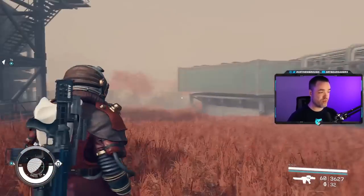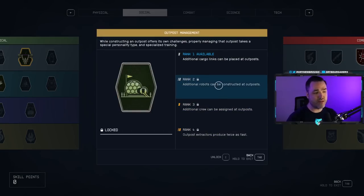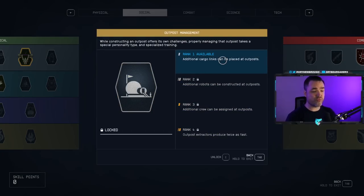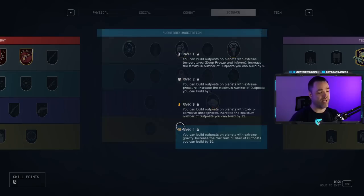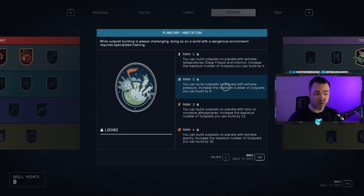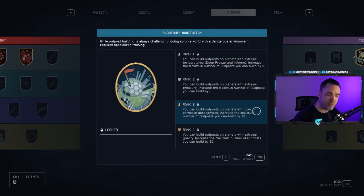The other skill is under Social — Outpost Management. This allows you to get additional cargo links between outposts, add additional crew, and increase the rate at which outposts extract resources, which is exceptionally valuable. The last skill — not as needed but super useful — is Planetary Habitation under Science. This extends your reach and allows you to build outposts on more planets with harsher conditions, though it means dealing with conditions like burns or lung damage when outside.